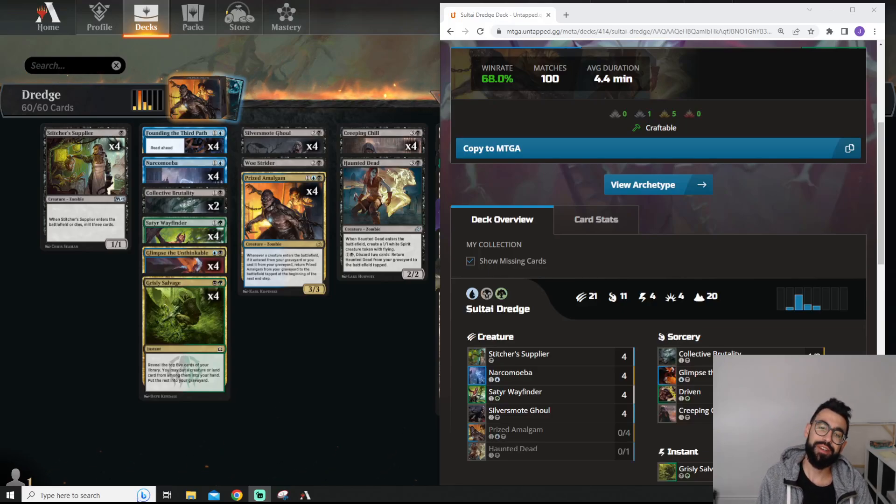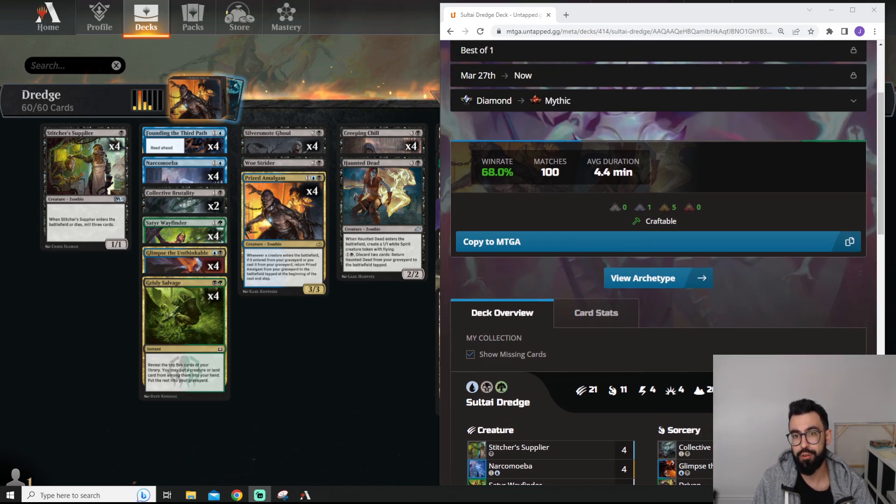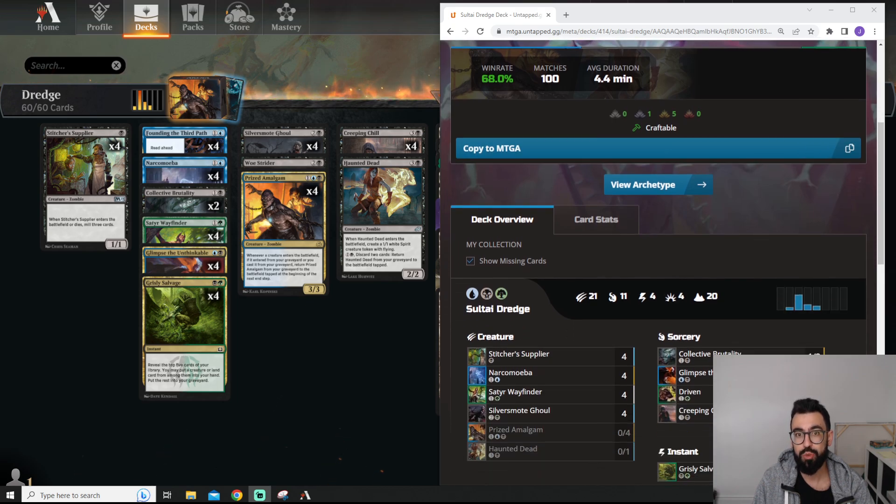Welcome back, MTG Joe here. Today we're going to be trying out some Saltai Dredge in Historic Best of 1. This is a deck that I found from UntappdGG. It's got a 68% win rate in Diamond to Mythic rank after 100 games played. So we're going to give this a shot, see if it actually holds up.